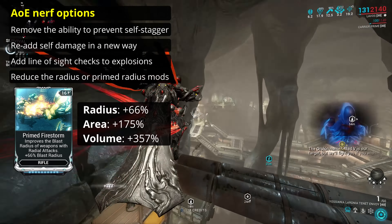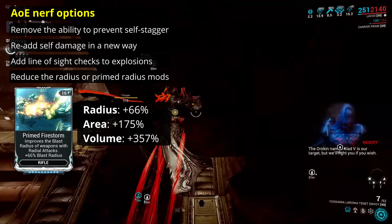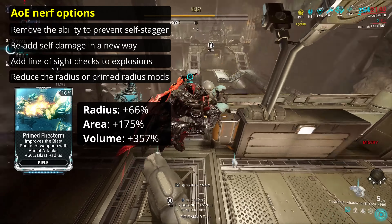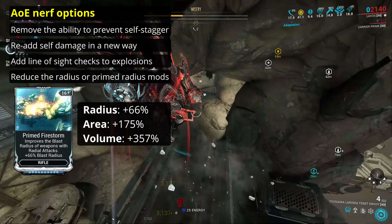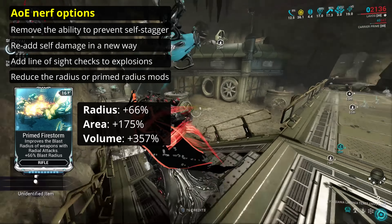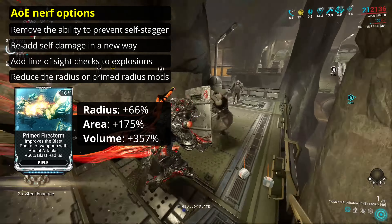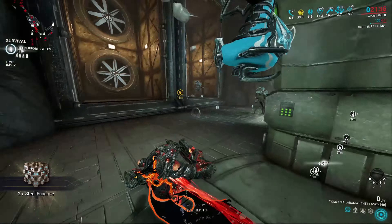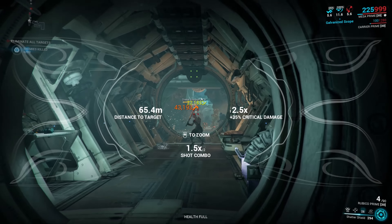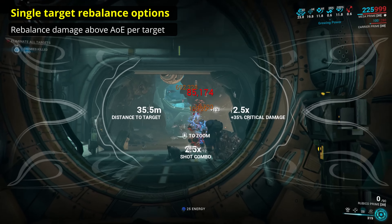For AoE drawbacks — and I'm not suggesting we do all of them — one option includes removing the ability to prevent self-stagger. Imagine if Prime Sure Footed, Iron Skin and all similar options protected you from enemies staggering you or knocking you down, but didn't cover your own weapon. This would make close range AoE play more risky and more cumbersome, requiring more care from the player. This in effect gives single target a specific advantage, both in being a more suitable option in tight spots, and also allowing a single target user to get ahead of an AoE user who has staggered themselves.